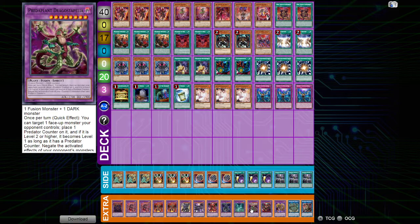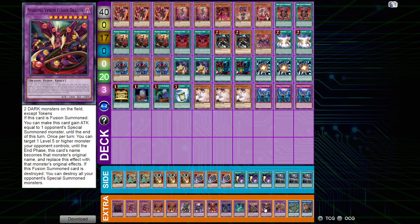And then we have Instant Fusion, which grabs us two targets in our extra deck — one being Millennium Eyes Restrict and the other being Mud Dragon of the Swamp. We'll talk about those a little later. Branded Opening and Instant Fusion have a nice interaction: I can keep an Instant Fusion target on the field for a turn longer by banishing Opening at the end phase to protect it.